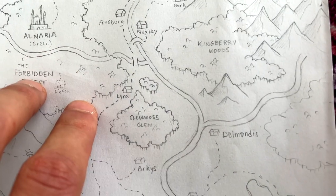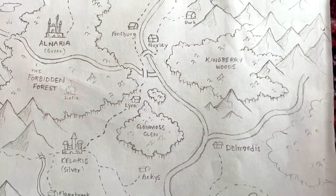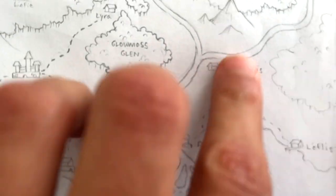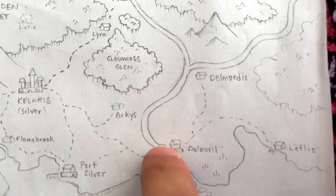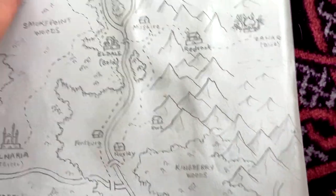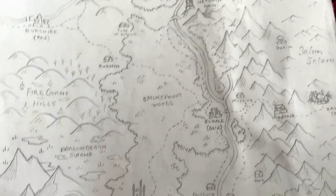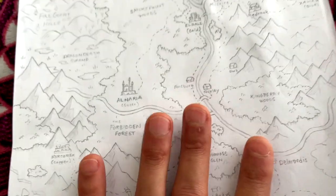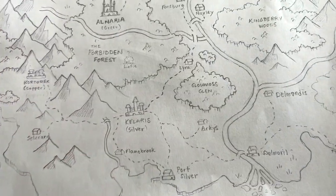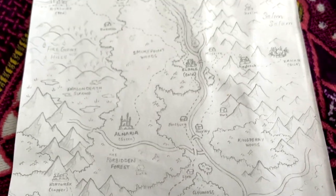Glowmoss Glen is the main place that produces Glowmoss — a moss that glows and has healing properties, but can also cause hallucinations if consumed too much. There is definitely Glowmoss in the Forbidden Forest, but you're not supposed to go in there and collect it. Delmeril and Delmondis are the House of Meril and the House of Mondis — elven founders of those towns. That covers the lore of this entire region at an appropriate depth for now. Let me know if this has sparked any creativity in you, and perhaps your ideas shall become canon to the region. Peace, God bless, and stay fantastic everyone.